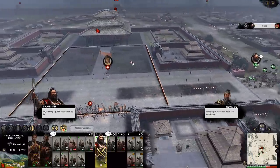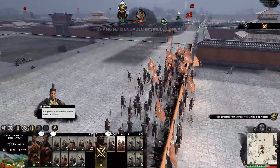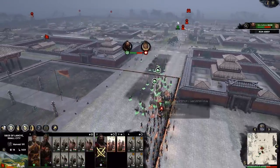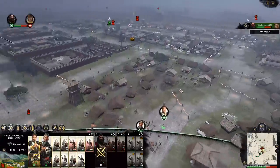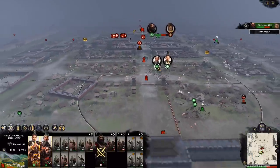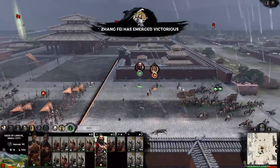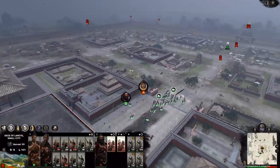My opponent's general is coming in to duel Zhang Fei, who's a pretty powerful duelist. Zhang Fei is engaged in single combat — going fisticuffs and probably able to win that fight. The cavalry are charging in to intercept the infantry force, and I'm doing a little bit of cycle charging. Zhang Fei is dueling over there, and you can see there is a balance of power bar. He won pretty quickly — the general was very inexperienced and low power compared to him.